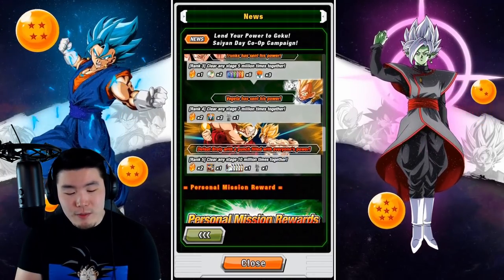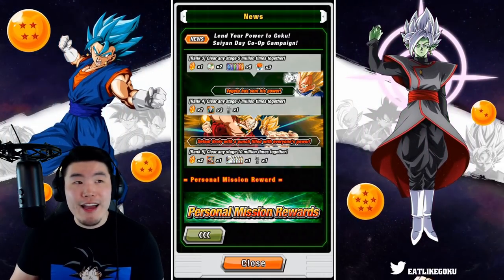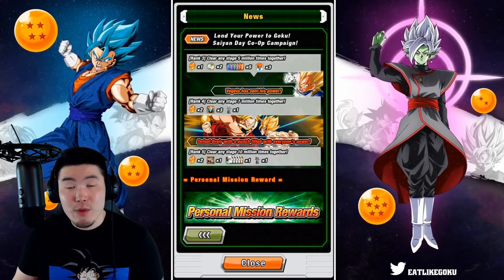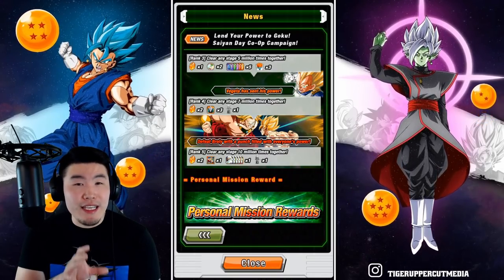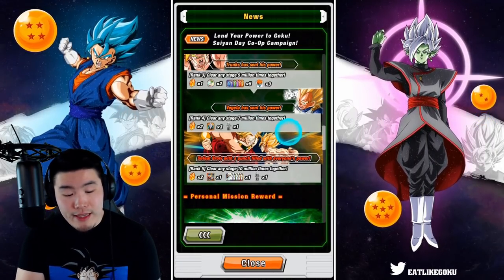10 million stages seems like a big number, but it really isn't if you combine all the players from both sides over the course of 5 days. For the most part, when they do these co-op campaigns or any kind of social media target, they make it fairly easy to reach. There have been exceptions in the past where they've overestimated, but these milestones are pretty easy and I expect everyone will be able to get all of these rewards.